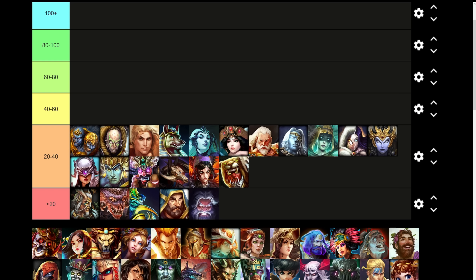Hel is up here, which is strange because her only CC is her dark stance two — but it is quite strong. It's a really strong slow, a decent size AoE, a fairly low cooldown, so it gets a decent amount of points. Nemesis only has two slows in her kit, but they're both pretty strong. Arachne has a solid slow and a single target stun as well. For Achilles, the only CC ability he has is his one. Also, the tiers aren't ordered in terms of points — it's not like the left has the most points in the tier.